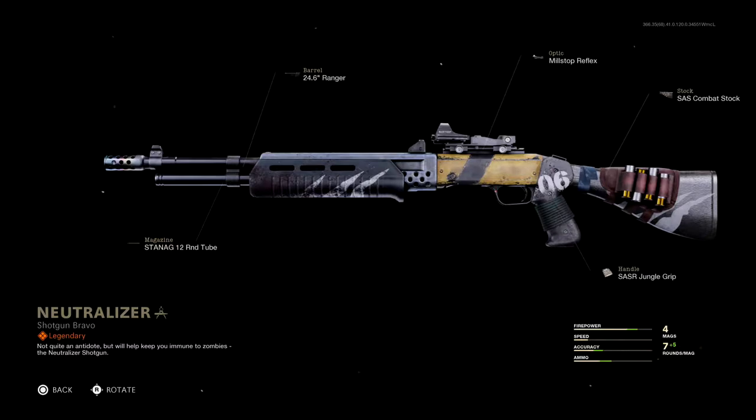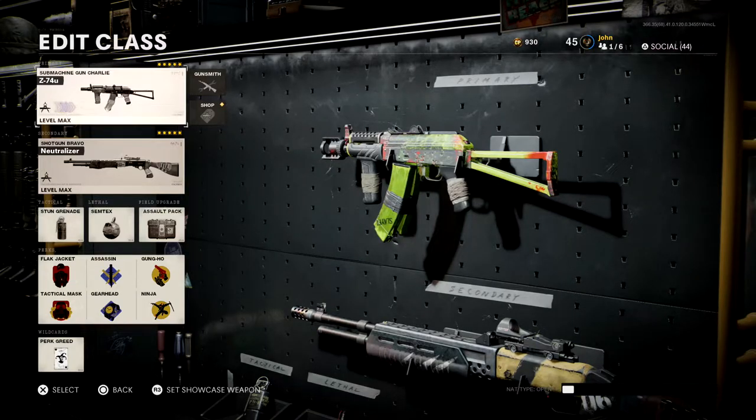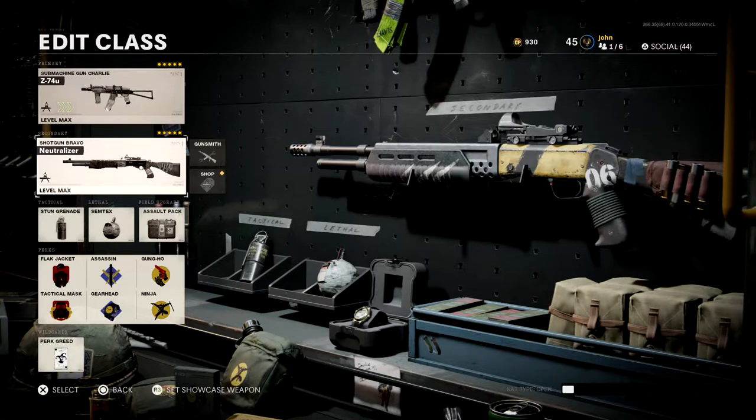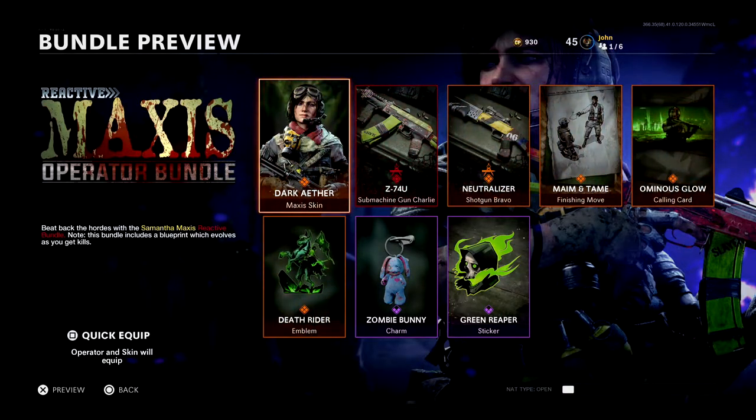Then we have the Neutralizer blueprint for the Gallo SA-12. This is a legendary blueprint with five default attachments: the 24.6 inch Ranger barrel, the Mill Stop Reflex optic, the SIS Combat Stock, the Stanag 12-round tube, and the SAS-R Jungle grip. The camo is once again a zombie camo with blood stains and designs that give you that zombie vibe. I'm very happy this reactive camo is for the AK-74U because it's a great weapon, and the Gallo is an excellent shotgun as well.